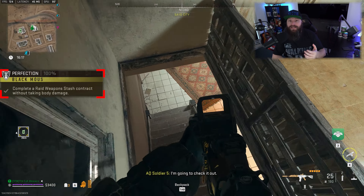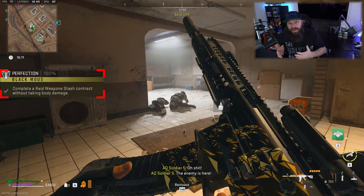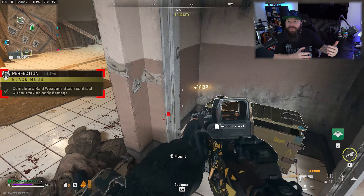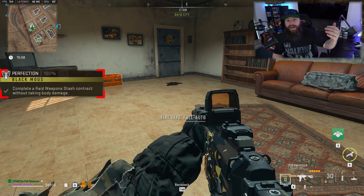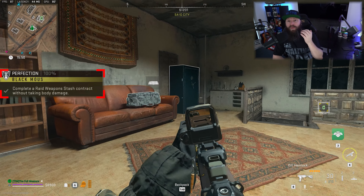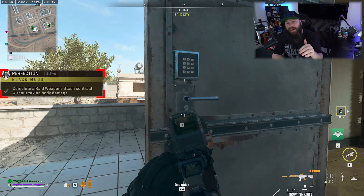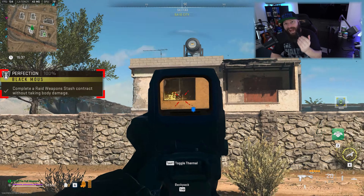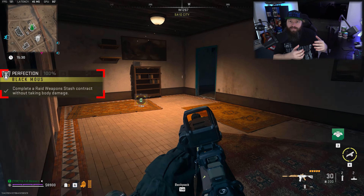There have been cases where enemies will cheese through the doors, and that's where the second part comes in. You'll see I have a shield with me. You can simply park yourself near the weapons case using the shield as cover. Enemies will walk in, shoot, run around, throw smoke grenades, but by using the shield you should be able to protect yourself from any damage. As soon as the timer ticks off, access the case and that completes the mission.